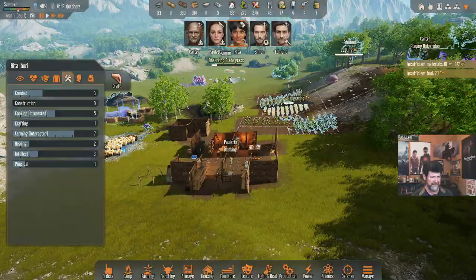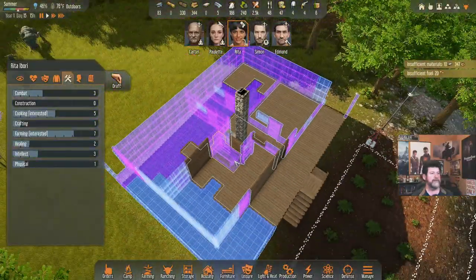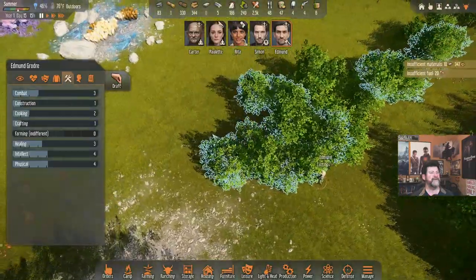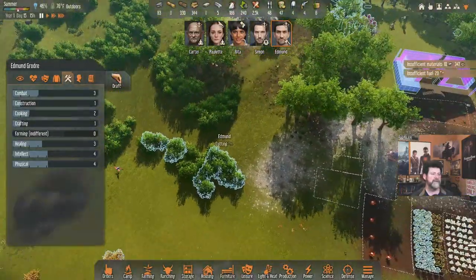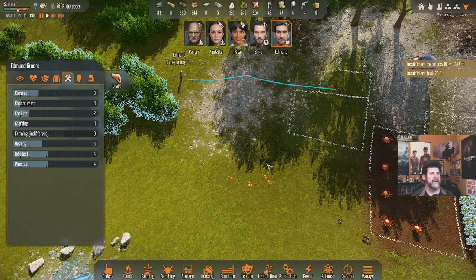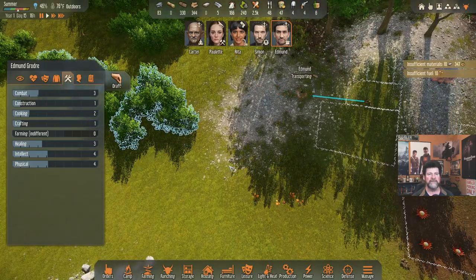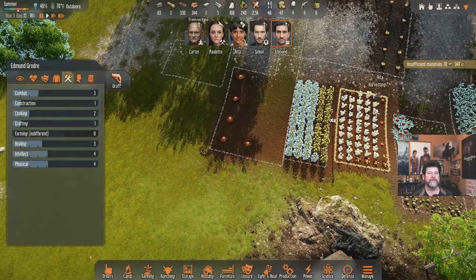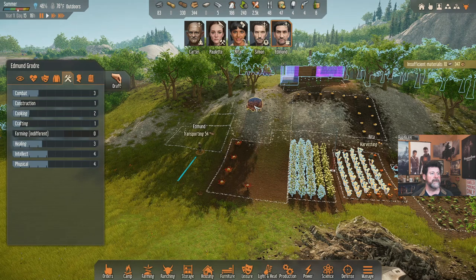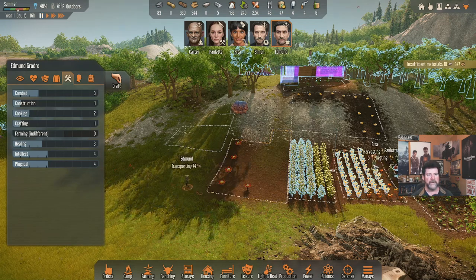Carter just reached construction 6! That floor is built. Edmund, you're cutting bushes — we don't actually need more of that; what we need is stuff hauled from right over here. Haul sticks into the stockpile. When you're done haul these sticks as well; that should clear it all out. Rita is harvesting glitter caps and our fuel deficit is going away. We need more stone for the fireplace.